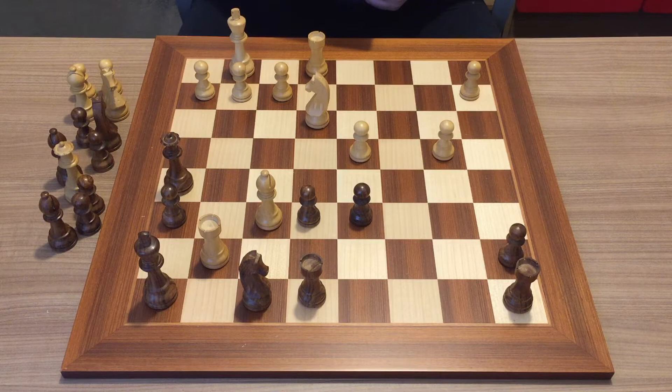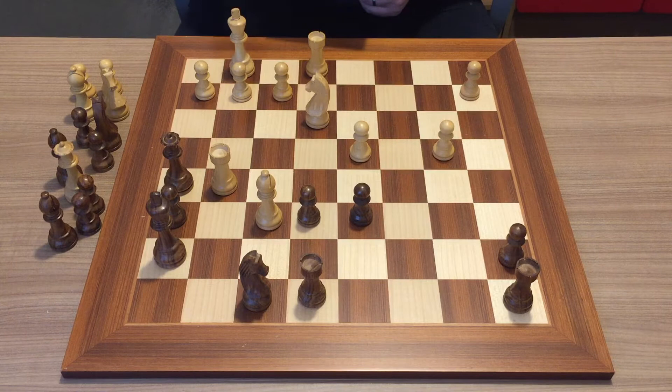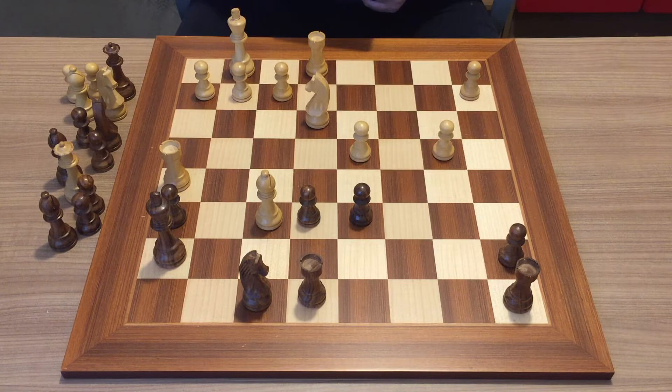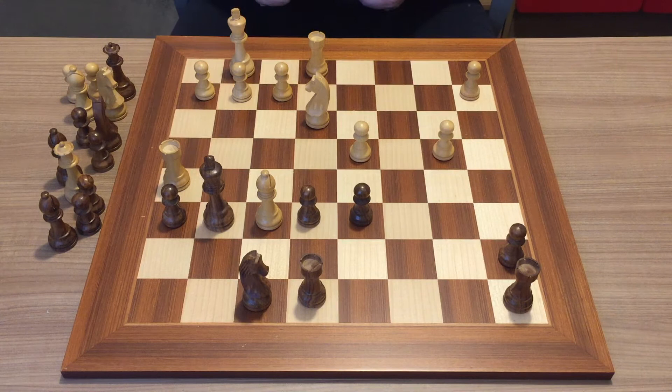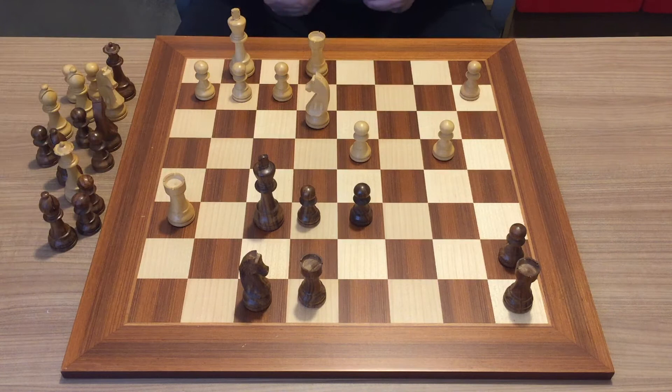Now you need to be careful about the order of captures, because the most important opponent's piece is the queen. Once you've picked up two pawns and the bishop, you can go for the queen — rook g5, king h7 was played in the game, so rook takes h5, he takes back the queen, king g6 was played. Lasker doesn't give up easily — he's double attacking two pieces trying to maintain material balance.